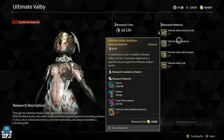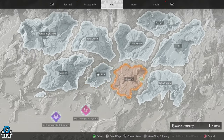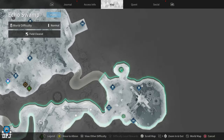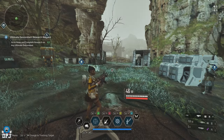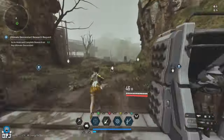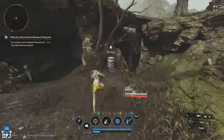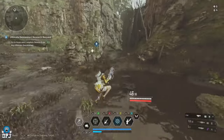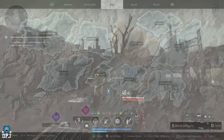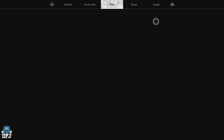Next up is the Ultimate Valby Stabilizer, which consists of Silicon, Helium, Heat Plasma Batteries, and the Stabilizer blueprint. For Silicon you need 969 — as mentioned earlier, if you farmed Compound Coating Materials you'll have been picking up Silicon at the same time. The best spot is the Abandoned Zone on Echo Swamp: load in, run around scanning, open those containers, and you'll get plenty of Silicon.